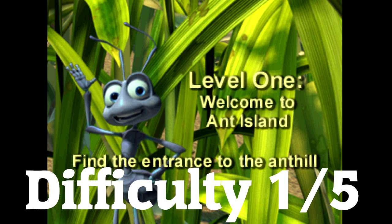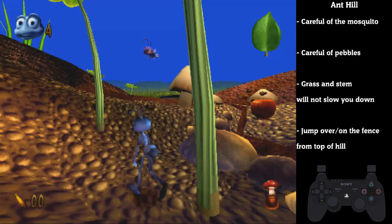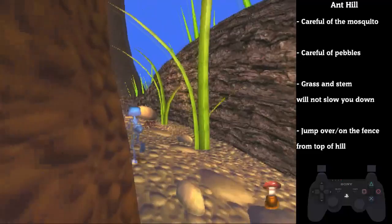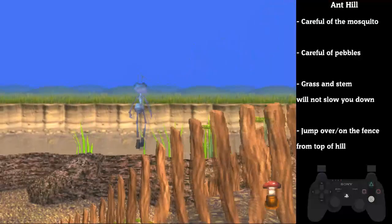Level 1 is probably the simplest and easiest level in the entire run. We'll be jumping over a fence to skip through the tutorial area. Make sure to avoid the pebble, as it can slow you down. Just climb up the hill and be aware that a mosquito can drop and try to attack you. Watch out for that pebble as well and run towards the vine. Make sure to jump — not too early — and fall. Then climb the hill and jump onto or over the fence.